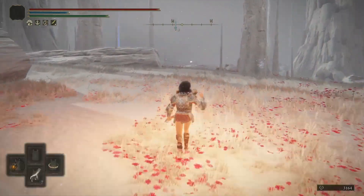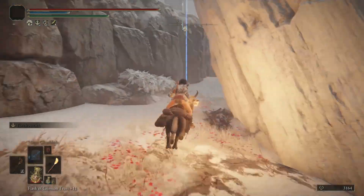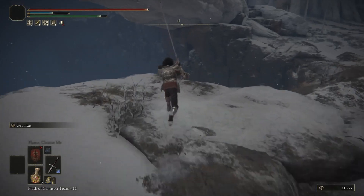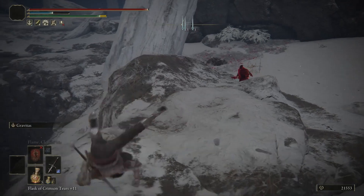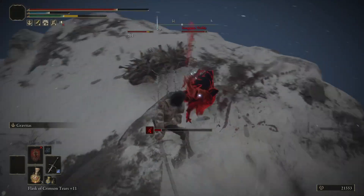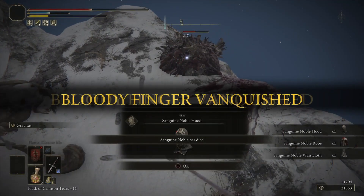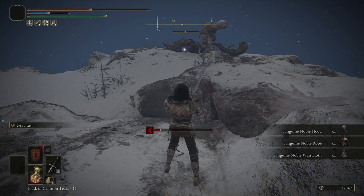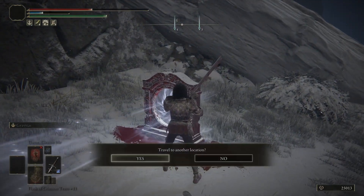Then we're going to get another invasion once we get over here. You need to defeat this invasion in order to open the portal — you'll come over and it'll be closed, not working. I like to stay over here on the edge so they roll off. I missed every sword swing there, but they rolled off because they're a quick, fast opponent. And now it's open — you get all their stuff and come over here.